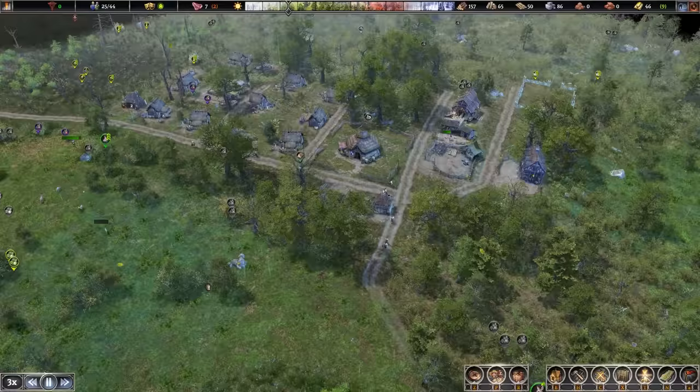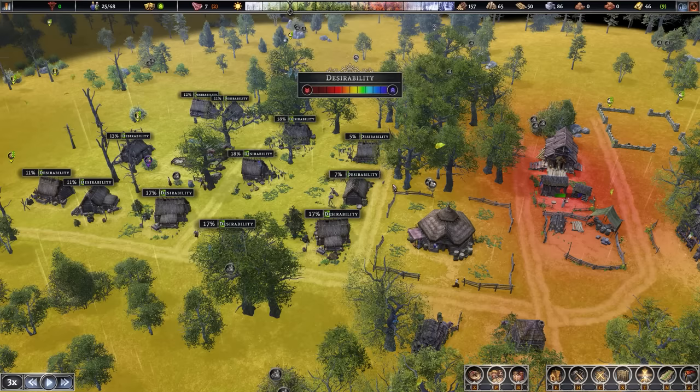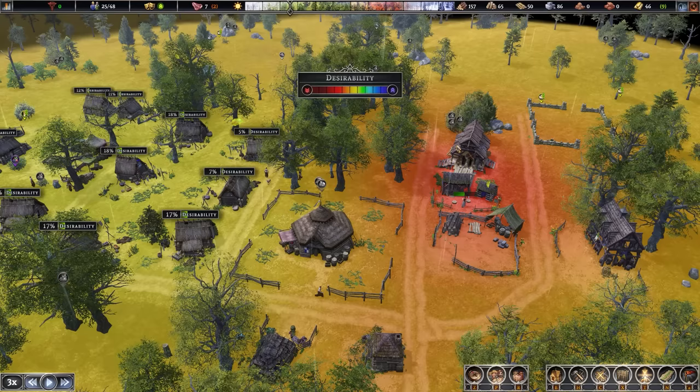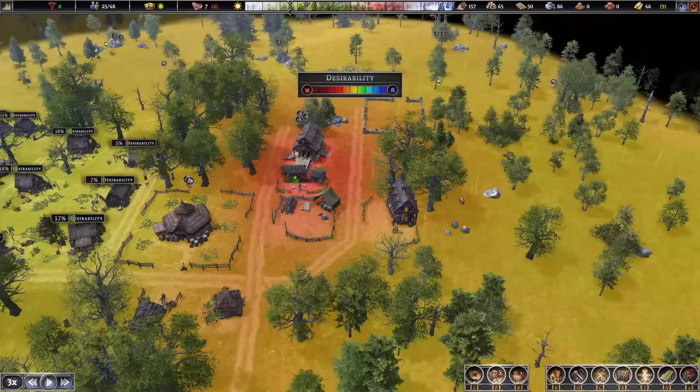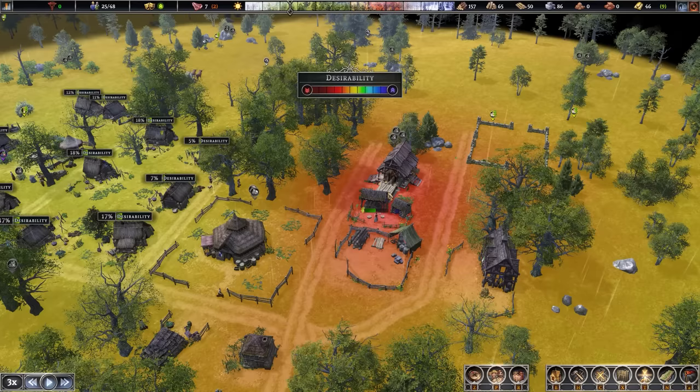Another great comment mentioned the fact that these houses are built slightly too close to the industry, hurting their desirability. We can see that these ones are on 5 and 7%, then a huge bump up right after that. I must not have fully noticed how close I was building them — you do get a red outline on houses that are going to be affected. So I'm going to push this industry just a little bit further out to the right. There are some industry buildings that don't hurt desirability, and we can fill that gap with those instead.